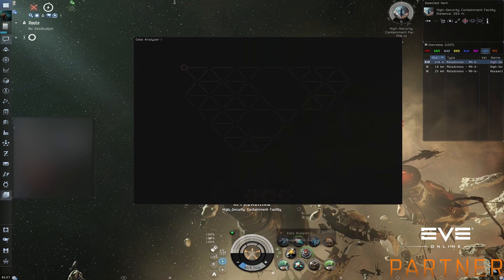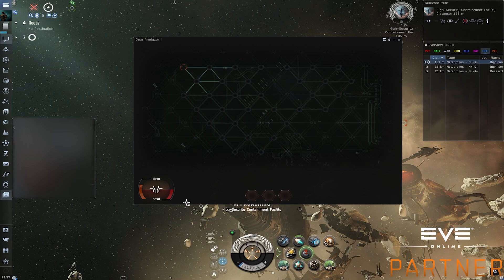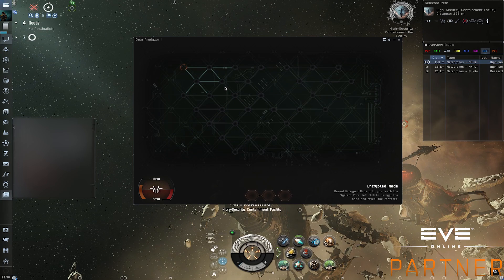I'm flying my data analyzer T1. This account is Omega, but the skills are super basic. In fact I'm currently leveling skills to unlock T2 modules. Now, with 100% more cursor in this video.